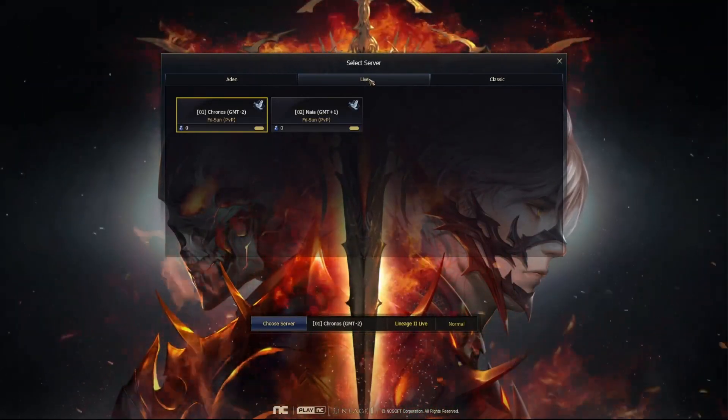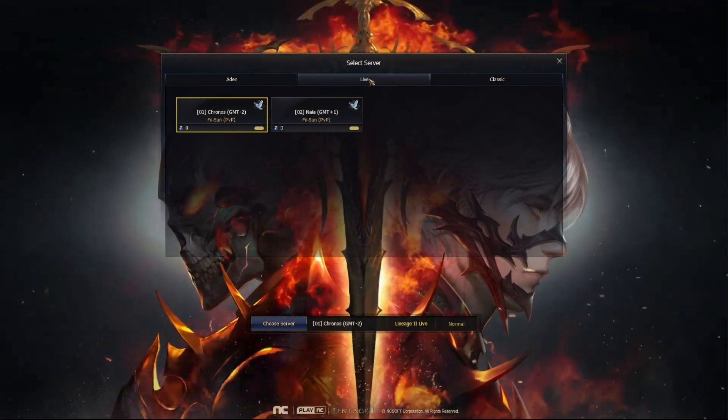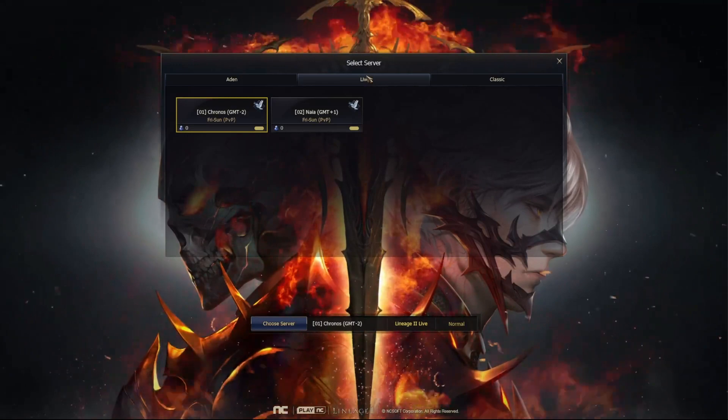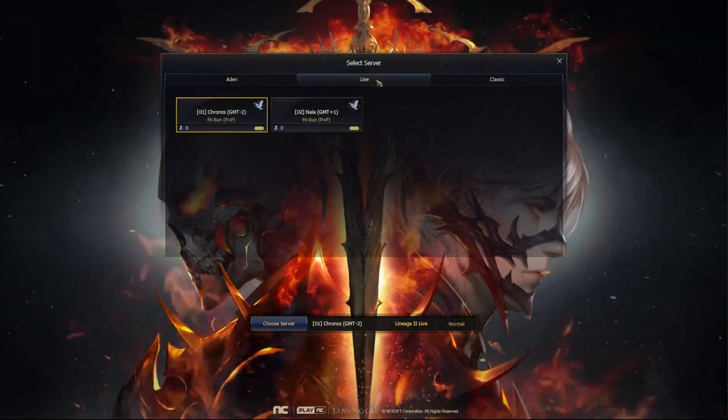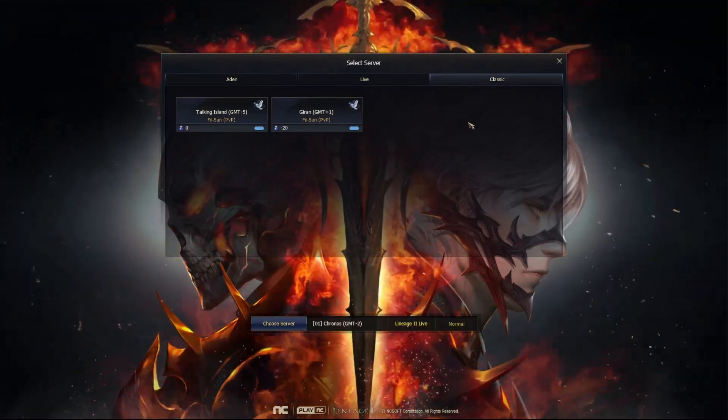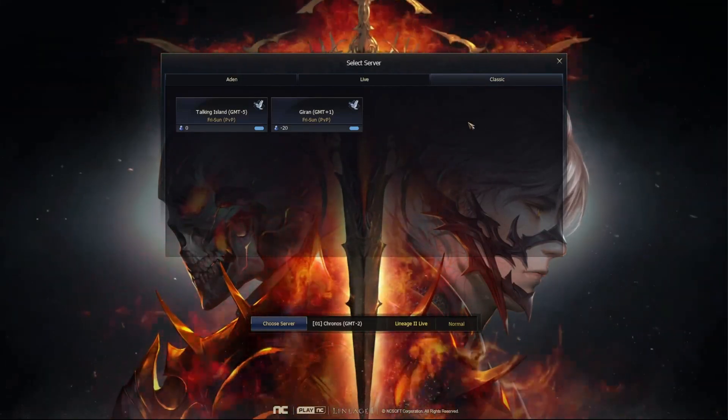Chronos and Naya are two servers set at different time zones. Time zones are important — choose the one closer to you, otherwise you may miss time-restricted events. Classic is an old configuration of the server; story, skills, and quests are different.